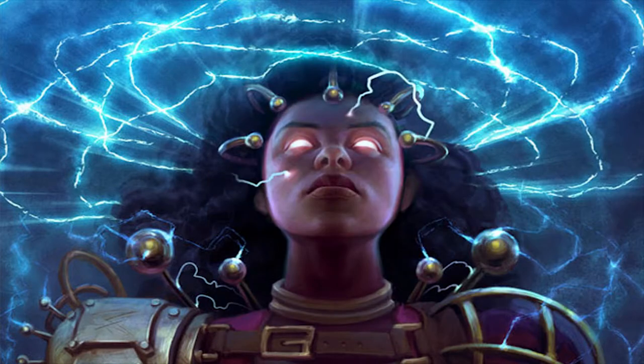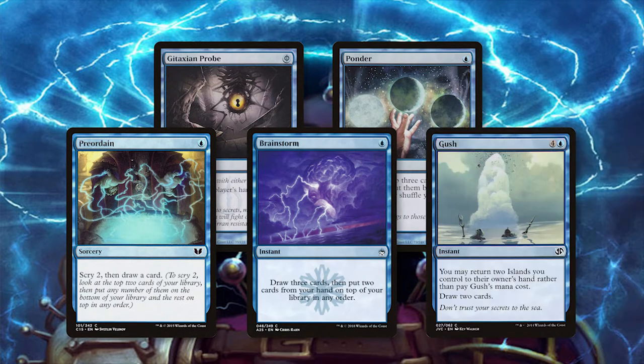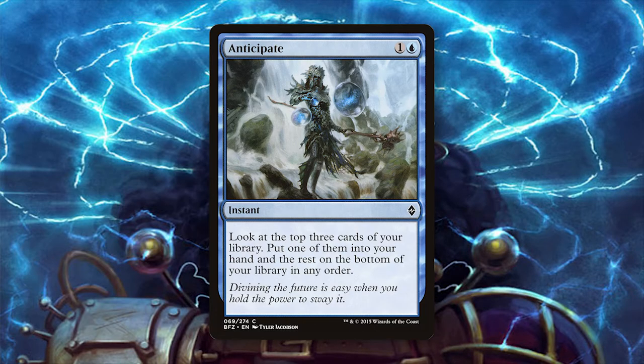An all-in combo strategy like this one will require a lot of cantrips, and thankfully Pauper gets pretty much all of them. Playsets of Gitaxian Probe, Ponder, Preordain, Brainstorm, and Gush all help you dig for your combo, as well as provide fodder for discarding to your Tireless Tribe. We also run three Anticipate — it isn't quite as good as the rest, but still helps you dig in a pinch.